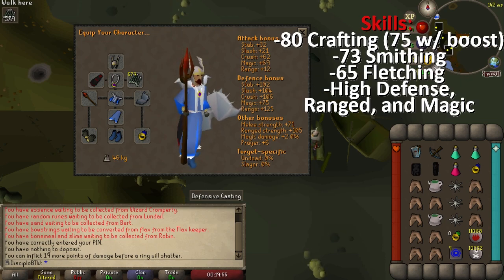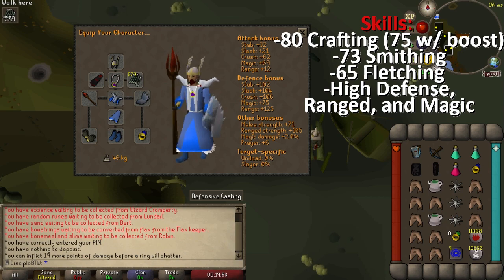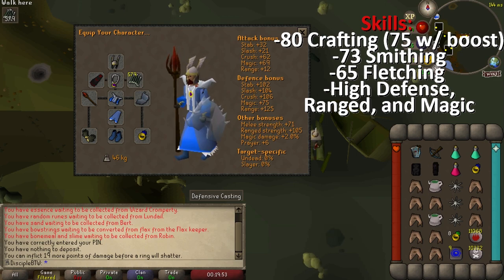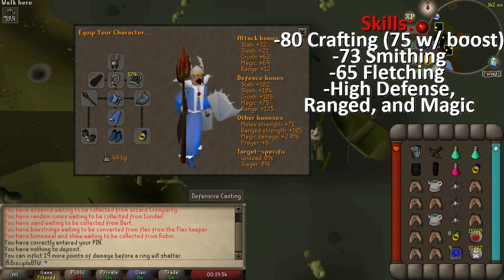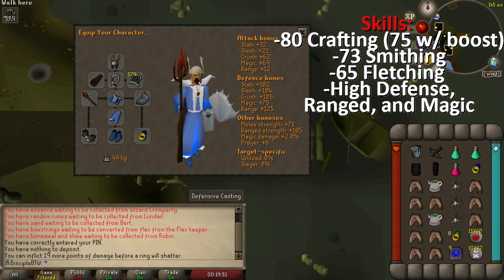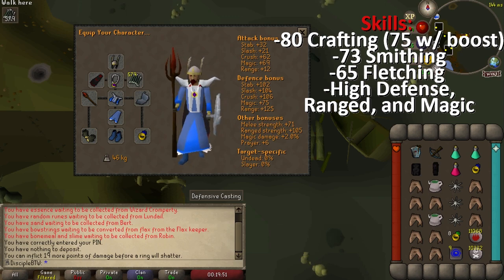When I created this loadout and inventory, I tried to go for essentially the lowest level requirements that I could manage while still feeling like I could confidently kill Zulra. However, some of the higher level requirement items like the Barrows Gloves or an Amulet of Glory are things that you're going to naturally get in your account's progression anyway, and that you should probably work on getting before you start trying to kill Zulra.